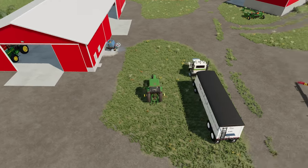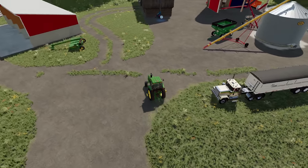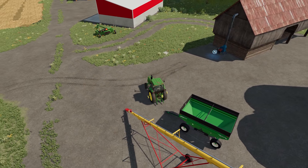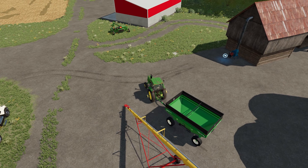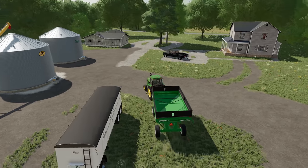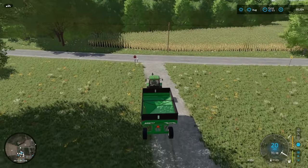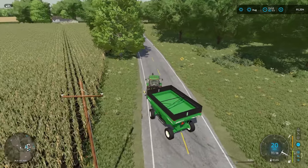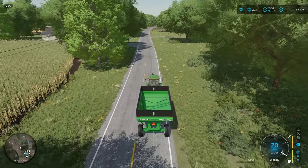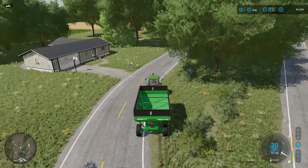Back to matters at hand — we are going to grab the gravity wagon and run around to the other wheat field that we've got ripe and ready to go, and set the combine running in there. If you remember our live stream the other day, we had a few issues with CoursePlay which we discovered were down to the perimeters and boundaries of the field, specifically on those fields, which was causing the issue. I don't think we're going to have any problems today. We're running over to field 28, which is behind the corn field over there. We'll grab the combine and bring it over to the field, set things going, pop down CoursePlay, and leave that to run whilst we get on with our grass harvest.